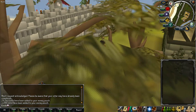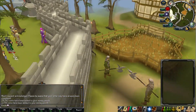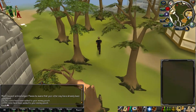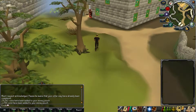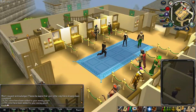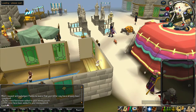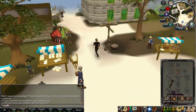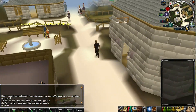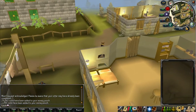Just run south and then make your way by the small bank to the east, then you're gonna run down a side alley there to the south and you'll be there. At the beginning you won't need anything, but it's definitely recommended to have some sort of teleport to Varrock, such as runes or a tab. If you can't use a tab, I use a skills necklace which you can teleport right to the Fishing Guild and just run south.